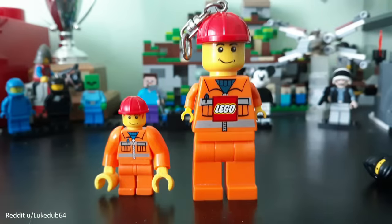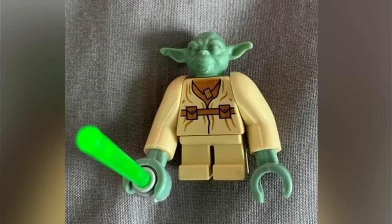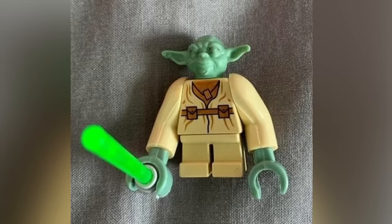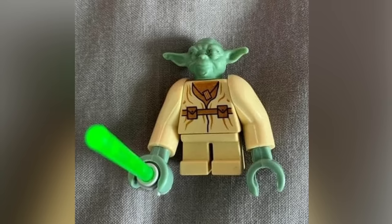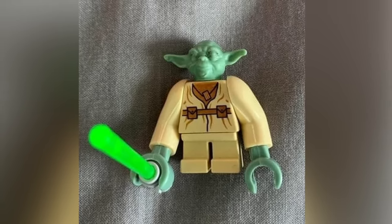Here's a side-by-side comparison of another pair of minifigures posted by LukeDub on Reddit. The guy on the left can probably do 100 consecutive push-ups like a real champ, but that's nothing compared to the most buff Jedi out there — Yoda. The Sith stand absolutely no chance against Yoda and his new arms, but since Yoda has short legs, he's basically dragging his arms on the floor.